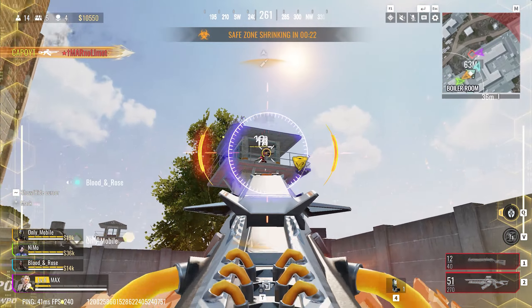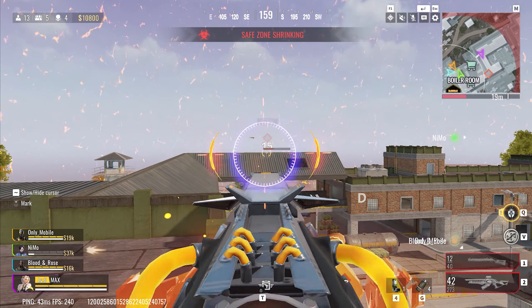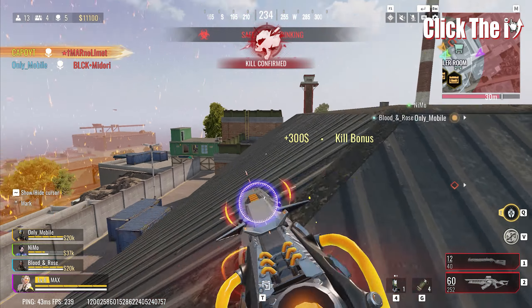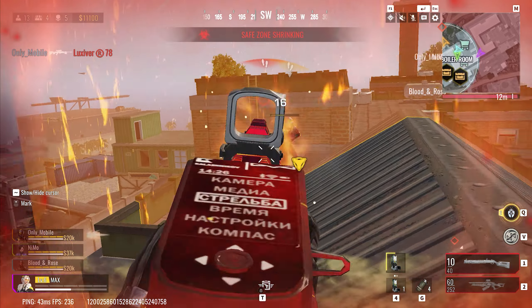Here's a breakdown of the system optimizations. Enhanced Strike Pass activity points — completing tasks in the Strike Pass will now reward you with more activity points. This means you'll level up your Strike Pass much faster than before, allowing you to unlock rewards and progress through the tiers more efficiently. You won't have to wait an entire season to max the Strike Pass; you can do it much sooner.